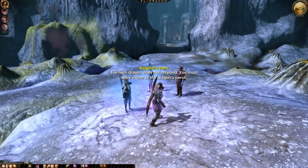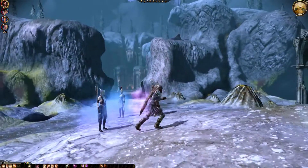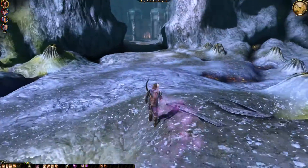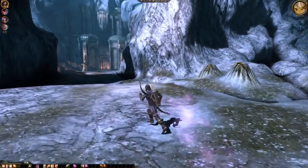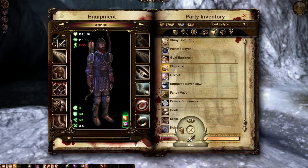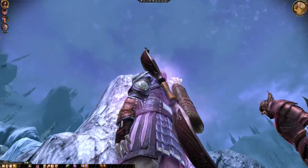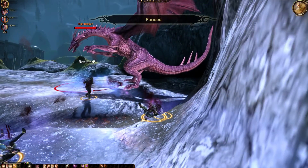Must move closer to the dragon's purge. Do I have to stand below it here? Okay, we called it. There it is — High Dragon. Morrigan took quite a bit of damage, as did Wyn.